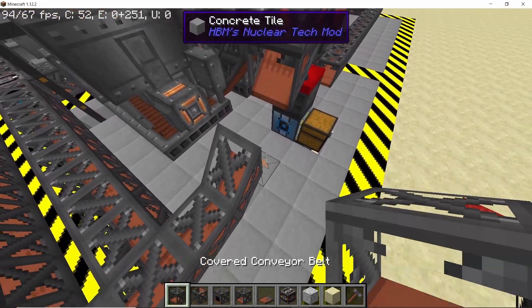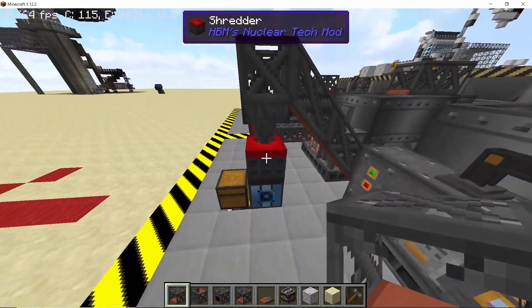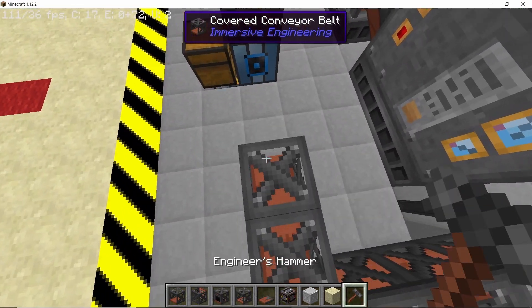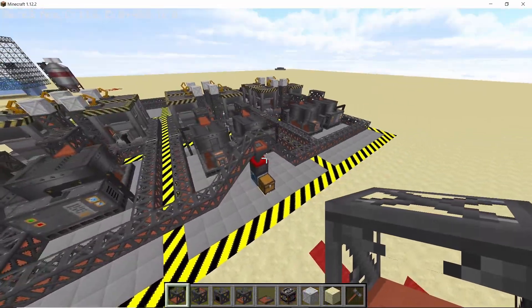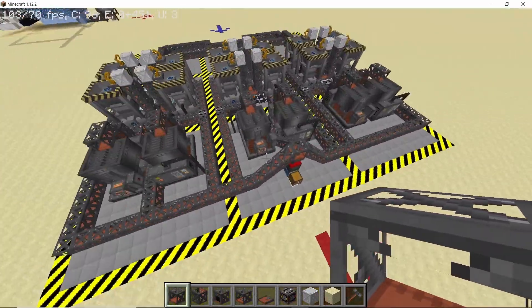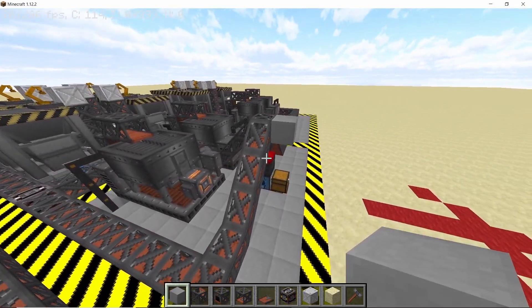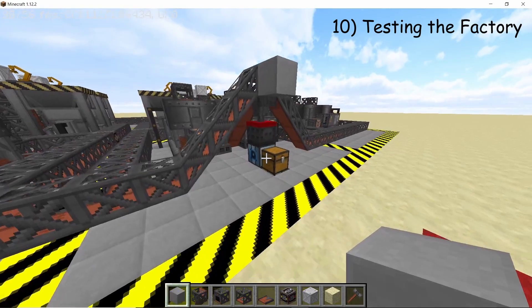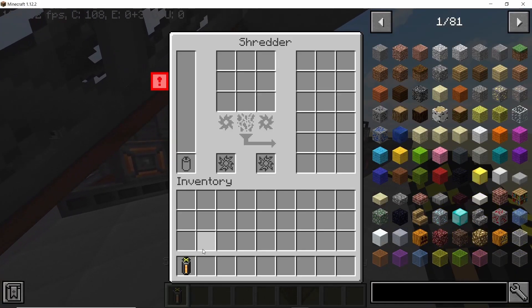Simply place a third one which will automatically align itself. With this, all of the output is now going to go into the hopper and then into the shredder. In order to stop items from falling out, simply place down a block like this. With this we are done with the entire conveyor system.